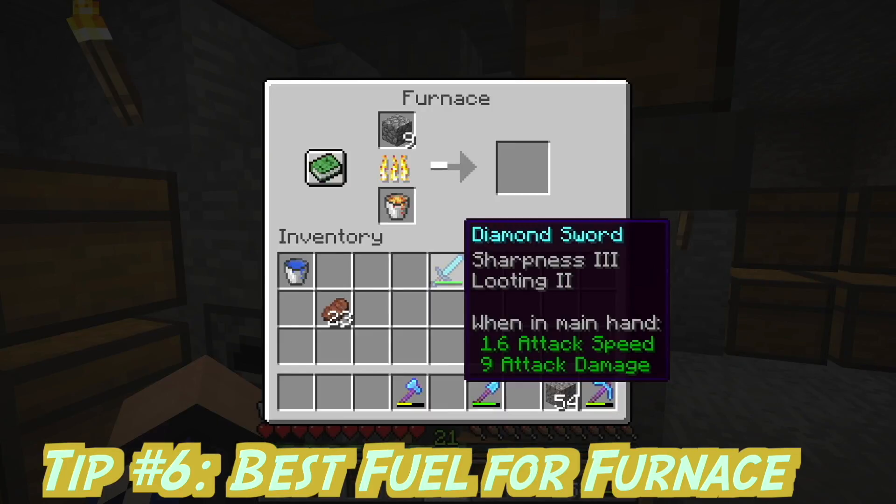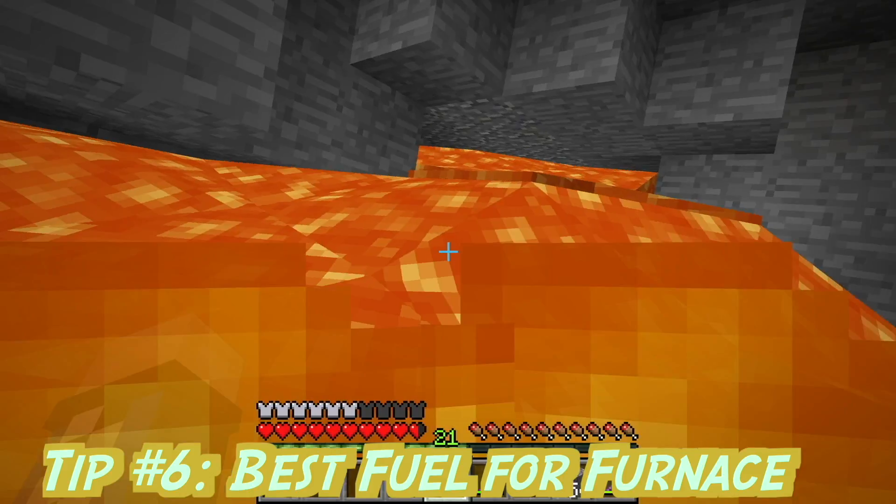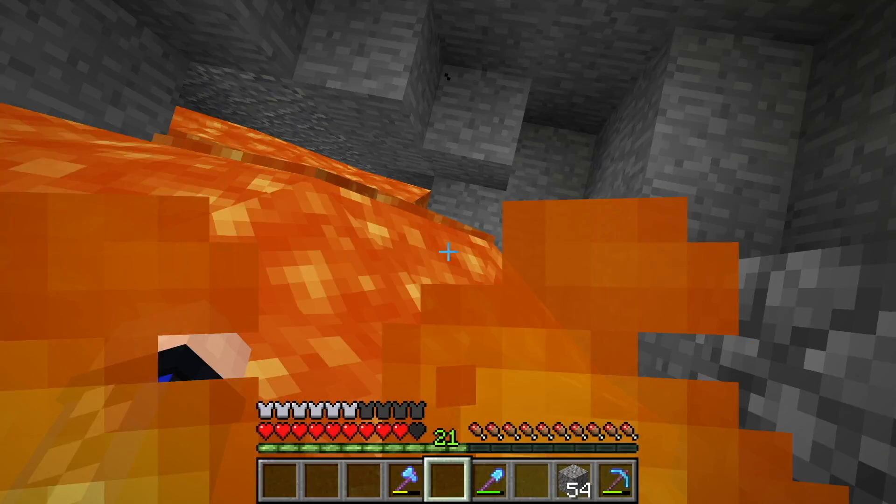Tip number 6. Lava buckets are a much better fuel source in a furnace — they last 10 times longer than coal. Also, when you are in lava, you can survive longer by turning the game to peaceful mode.